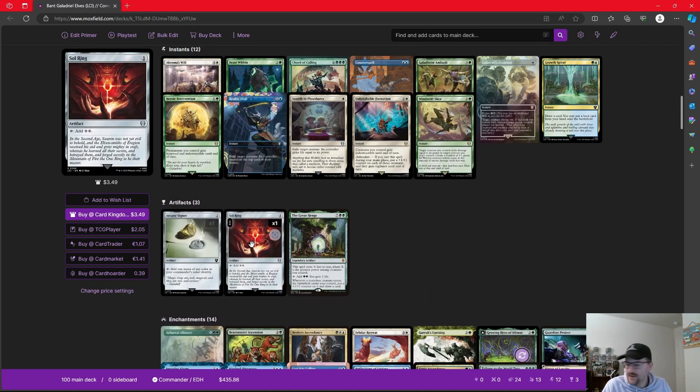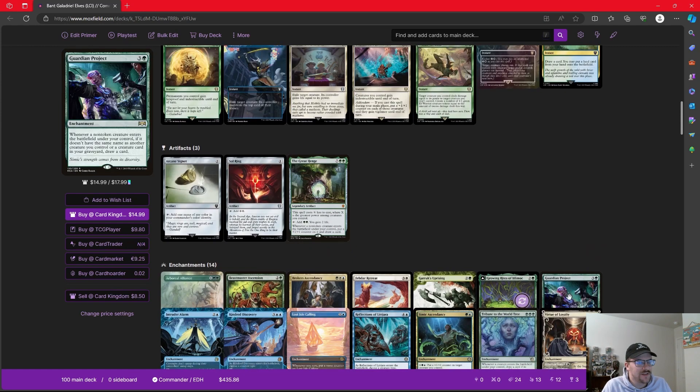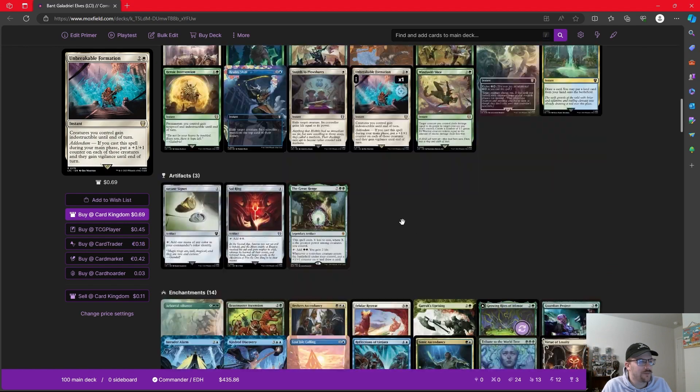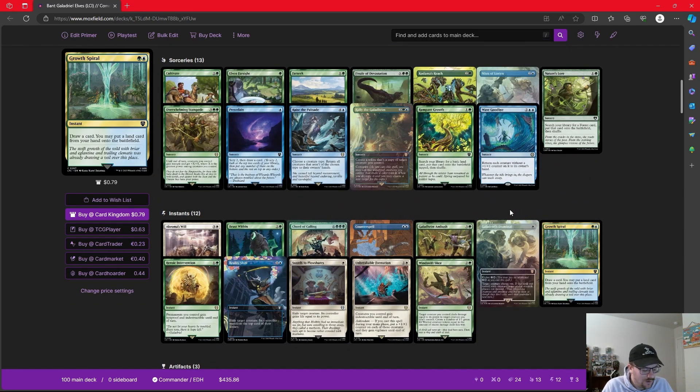Just three artifacts: Arcane Signet and Sol Ring — our main two we play in most commander decks — but we're also playing the Great Henge, and it's more than worth the price. It costs two green to cast where X is the greatest power among creatures we control, which isn't going to be very hard in this deck. We can tap it to add two green and two life, and whenever a non-token creature enters, we put a counter on it and draw a card.